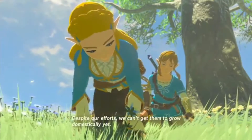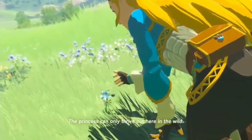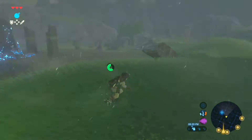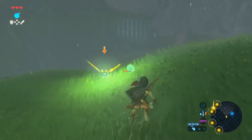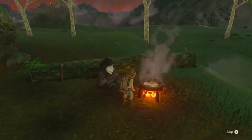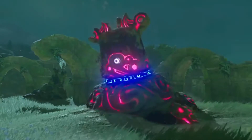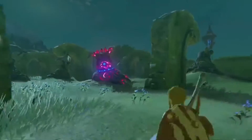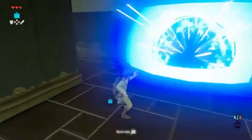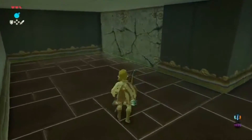Survival is further emphasized by the lack of recovery hearts and rupees. Instead of the usual slashing the grass and reaping the benefits, there is a wealth of materials if one is willing to look for them. Raw food materials collected from hunting or gathering can be cooked and experimented with, which turns out to be a worthwhile side game itself. The rupee economy is also fixed — the main way to earn funds for buying different clothes and other supplies is mining or bombing for hidden ores in rocks throughout Hyrule and selling them to any shopkeeper.